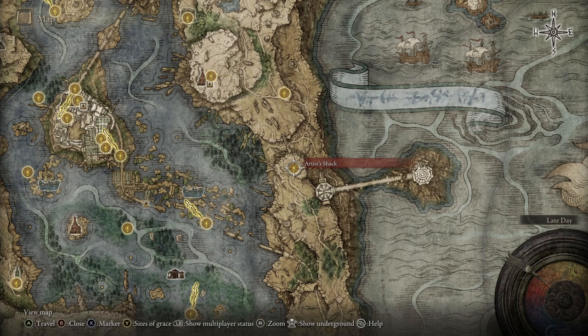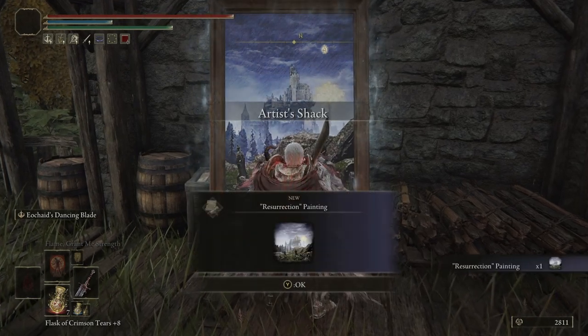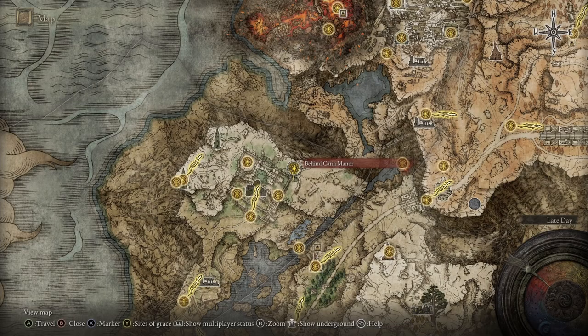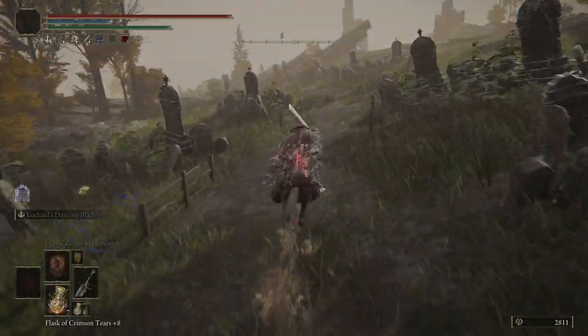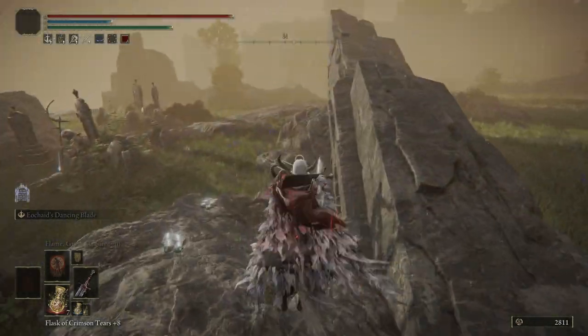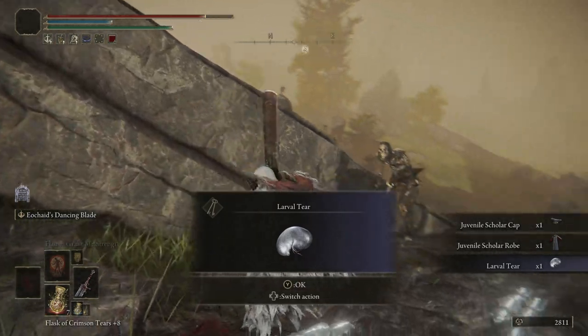Now we're going to the Artist's Shack. The reason we're going here is because there is a painting, and we're going to need to find this location. In order to find this location, go to the Behind Caria Manor Site of Grace. Follow the path and there's going to be a figure that's pointing. He's going to drop something, and it's going to be your next Larval Tear, as well as a couple other items.